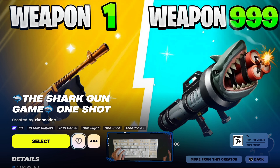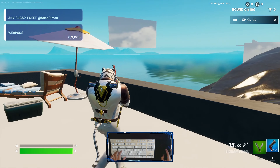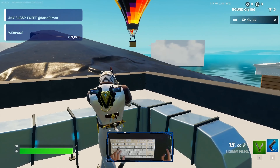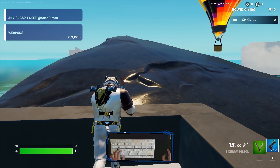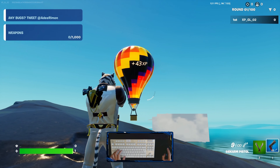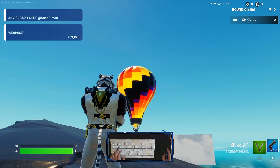From Raymond, the island code number is double one, nine six zero nine, six seven double three and zero eight. This is the shark gun game, one shot. Make sure there is an XP icon here — make it favorite, select this game. Don't forget to choose private game and let's play.